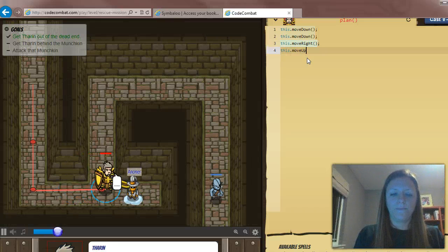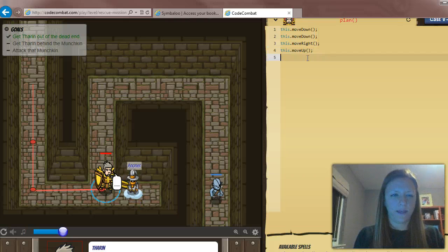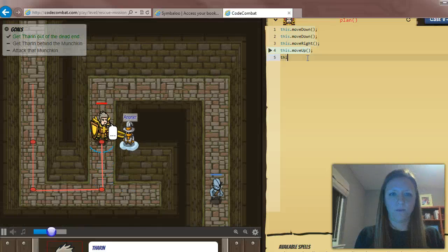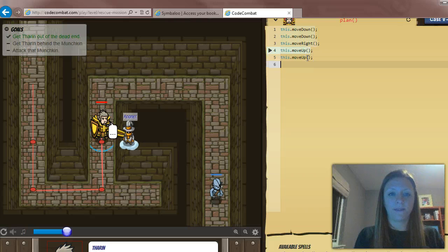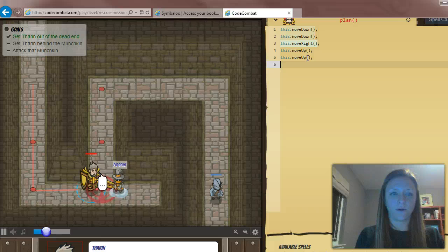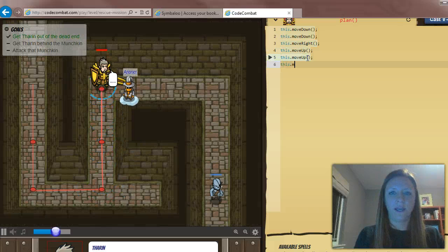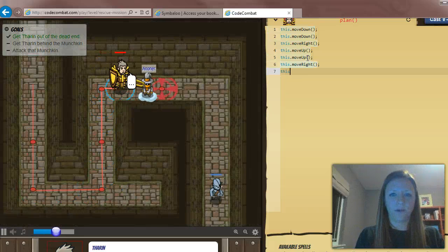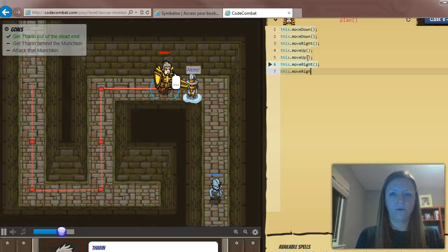I type in moveUp — that should be enough to get him to the top, but I need to move up one more time. You're just helping Theron get where he needs to go by typing in the code. Our next move is a right turn, and then we need to do moveRight one more time.